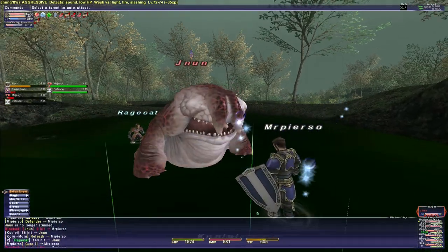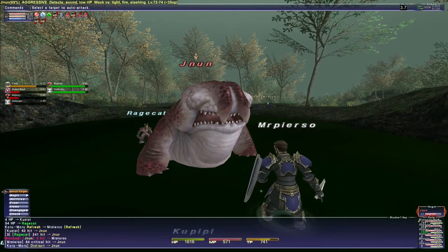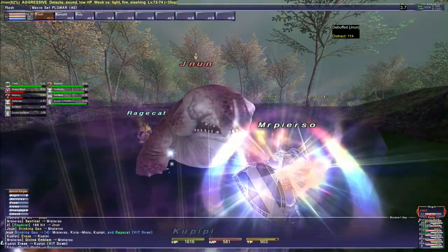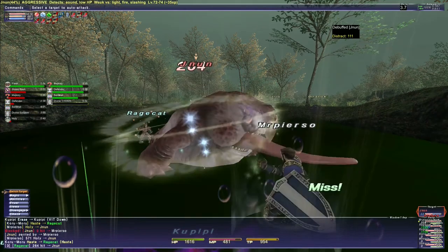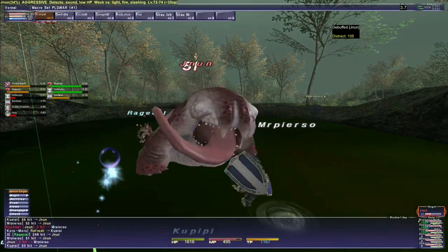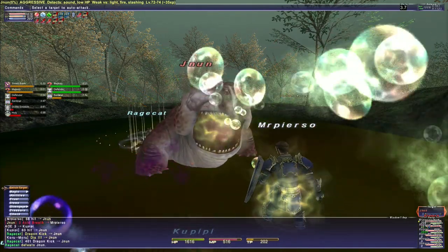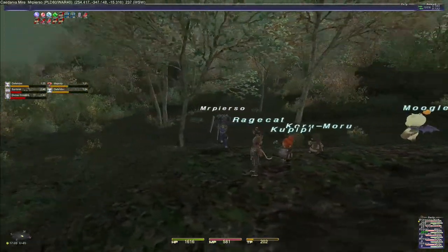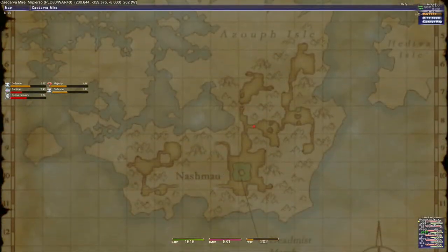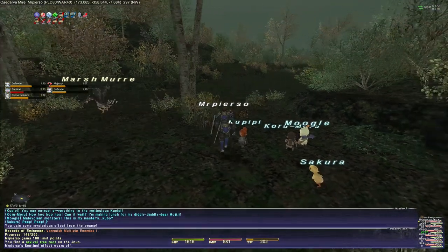Throw up Defender and get some healing support going. Sentinel, Divine Emblem, and Holy. There we go. I'm loving that combination — I can't wait to get Holy 2 at some point and do that. Alright, Swiftblade — and this is gonna be a bunch of overkill here. Alright, we're gonna try going west here. I don't know why Pierso has a flea effect. Maybe the mob caused some kind of fear effect or something that makes him want to run.